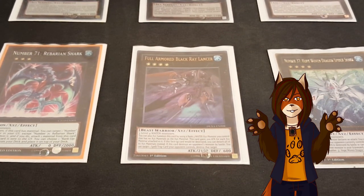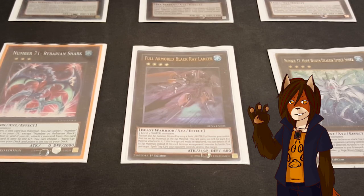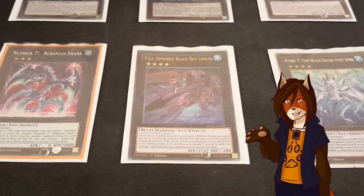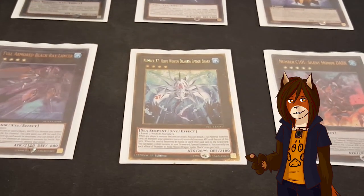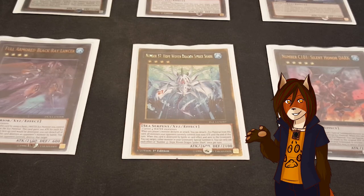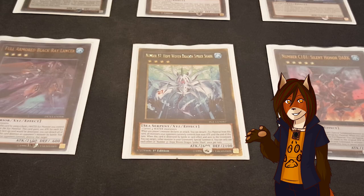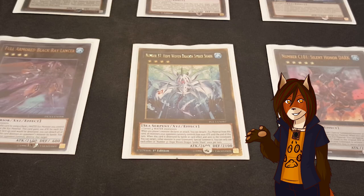Then I use Rebarian Shark as Xyz material to summon Full-Armored Black Ray Lancer, though it can also be summoned using 3 level 4 water monsters. He gains 200 attack points for each Xyz material under him. If he would be destroyed, I can detach all the materials under him instead, and if he destroys an opponent's monster by battle, I can target a spell or trap the opponent controls and destroy it. Also, Hope-Woven Dragon Spider Shark: when any player's monster declares an attack, I can detach a material and all monsters my opponent controls lose 1,000 attack until end of turn. When this card is destroyed and sent to the graveyard, you can target one other monster in your graveyard and special summon it.